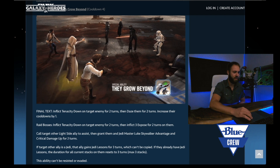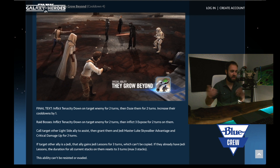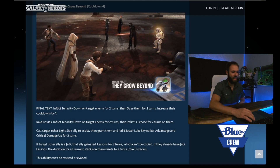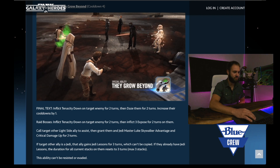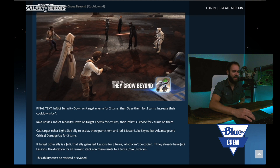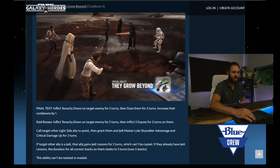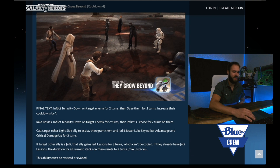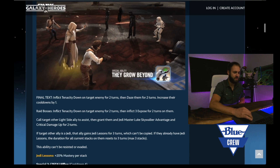Love the tenacity down — that is something that we do not see enough, because it basically saves you from having to max out potency. Call target other light side ally to assist and grant them and Jedi Master Luke Skywalker advantage and critical damage up for two turns. If the target other ally is a Jedi, that ally gains Jedi lessons for three turns, which cannot be copied. If they already have Jedi lessons, the duration for all current stacks on them resets to three, with a max of three stacks.